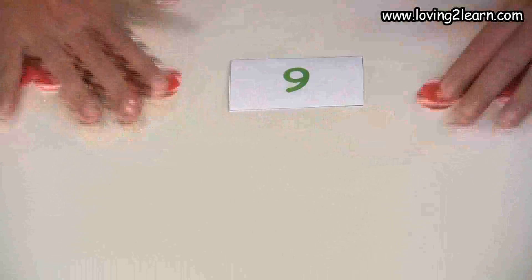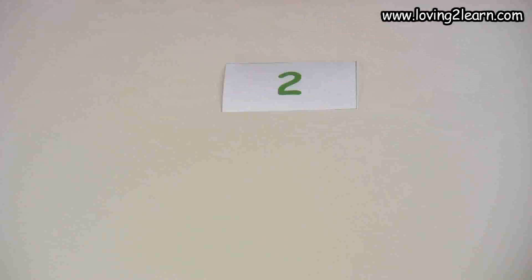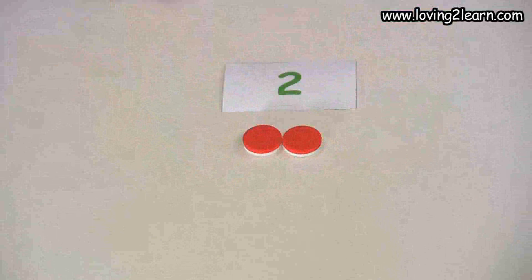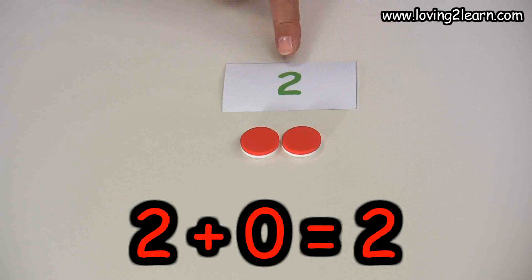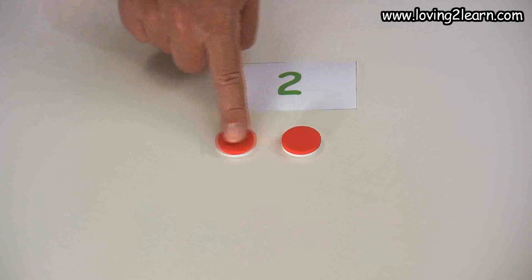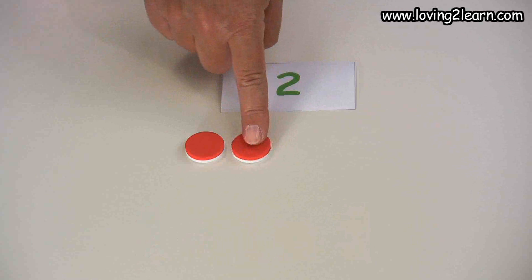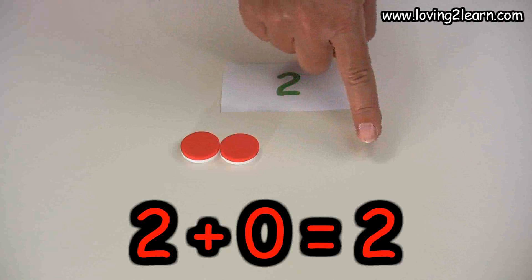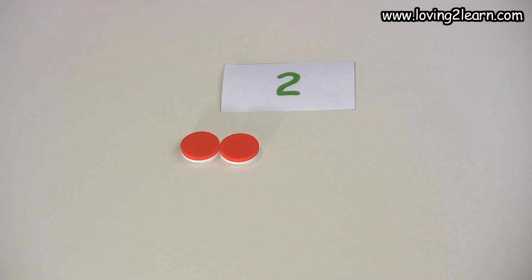Excellent job. We'll move our counters out of the way and the last number is the number two. So we'll put two counters out: one, two. Zero plus two equals two. One plus one equals two. Two plus zero equals two. You are doing a super spectacular job — keep up the fantastic work! See you later, alligator!